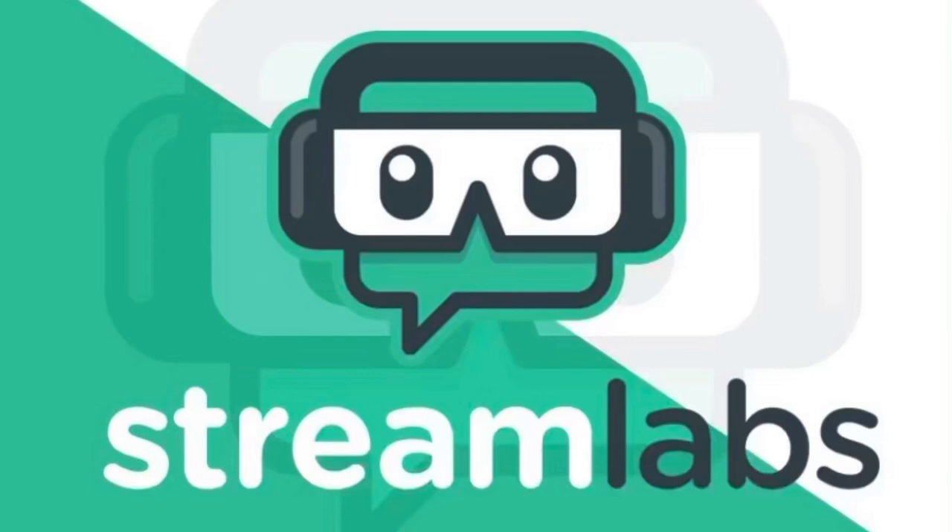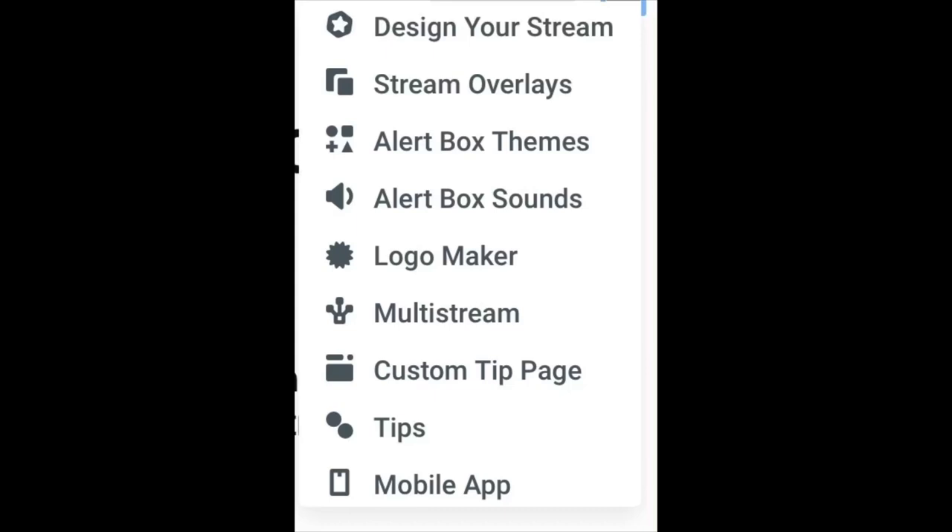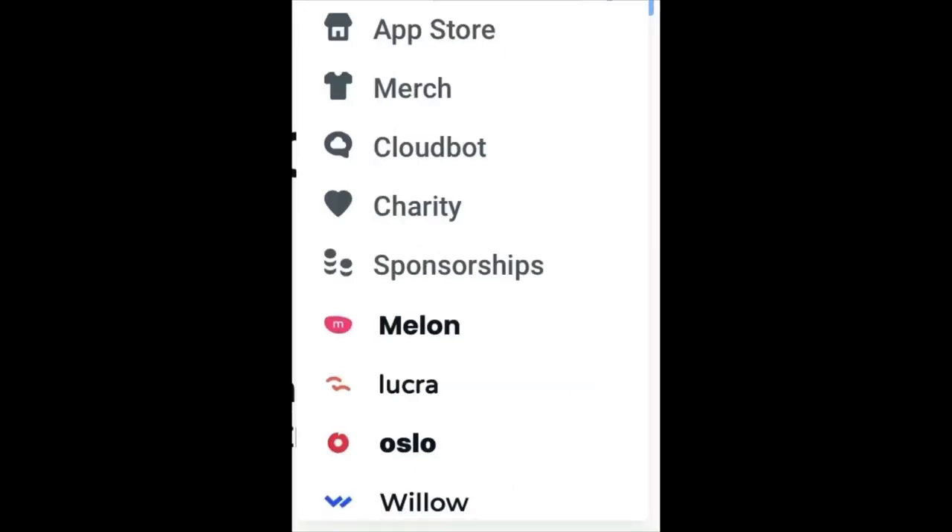Before I start today's video, I want to talk about Streamlabs — a multi-cross stream platform that will allow your channel to grow ten times faster. Click the link in the description to get 70% off. Streamlabs offers stream overlays, alert box themes, alert box sounds, a logo maker, multi-stream, custom tip page, a mobile app, app store, merch, cloudbot, charity, and sponsors — all included in the premium pack.